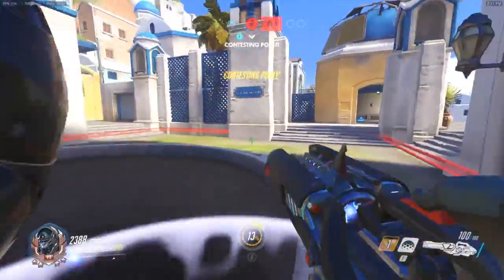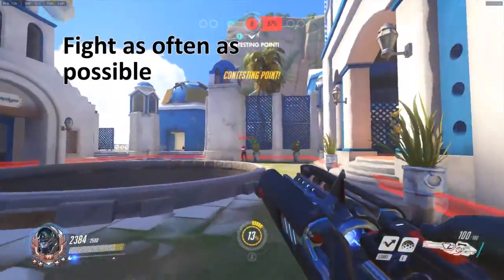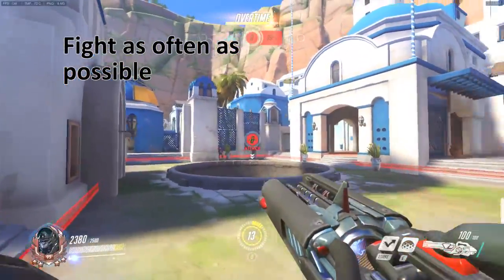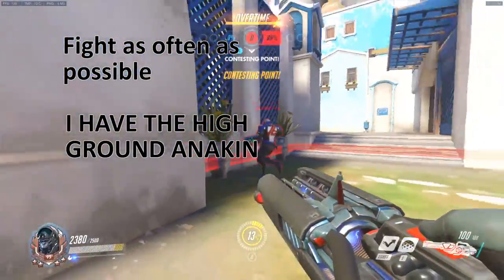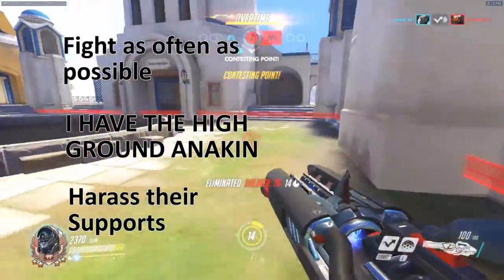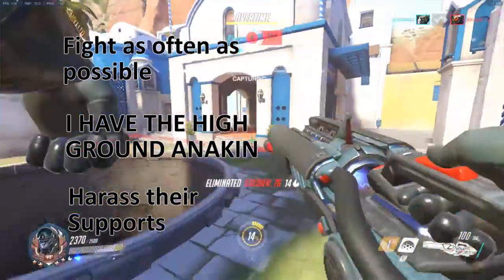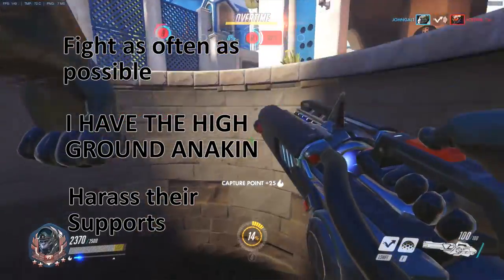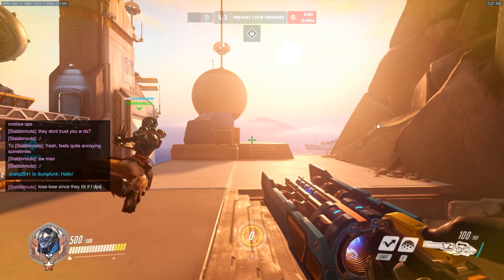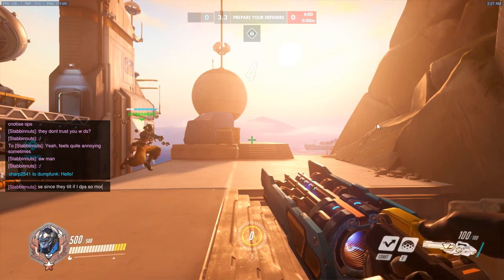One would be: fight as often as possible, as long as your team is in the position to allow for that. Two is: control the high ground. Three is: harass their supports. Now if you do these right, you're going to ensure that they're going to be having a really shitty time. It's going to feel like nothing is getting done. And to achieve all of this, you need to have a good sense of timing.